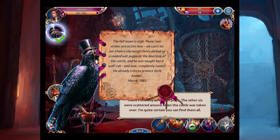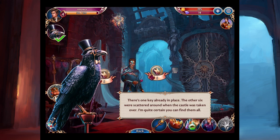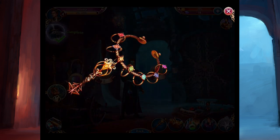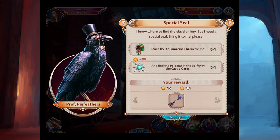Henry picked up a soaked wet puppy at the doorstep of the castle — he was not but a wolf cub, and now completely tamed. He already tries to protect little Annabelle. March 1985. I love these scrolls — that's a cool little backstory. There's already one key in place and the other six are scattered around the castle. The professor says: 'I'm quite certain you'll find them all.' This is your key ring — you've got to put the different keys on it, and once you do that, you'll open the door. Let's complete this and get some experience points. We'll get a key. Level five!